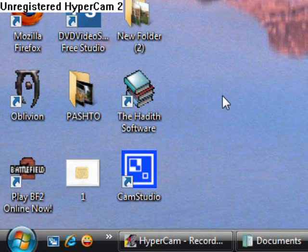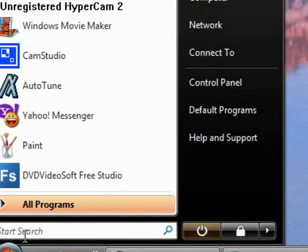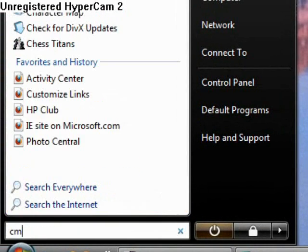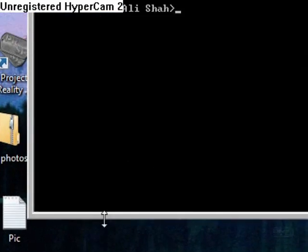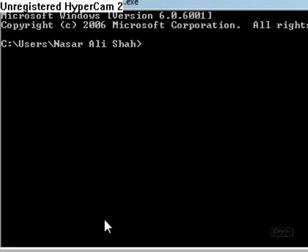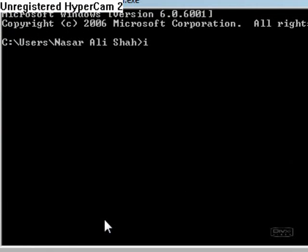Now that you know your router has the DMZ feature, go ahead and click Start, type in 'cmd', and hit Enter. You'll get the command prompt window — type in 'ipconfig' and press Enter.